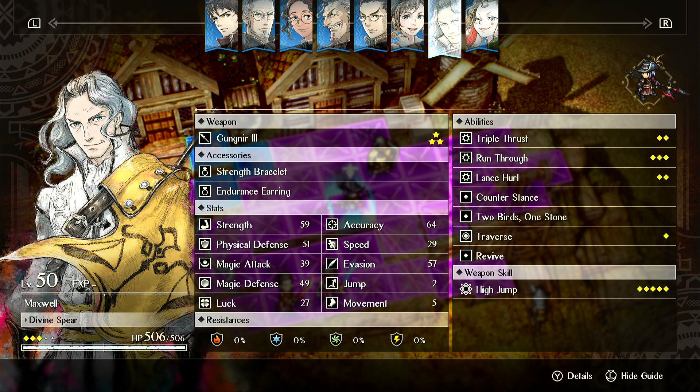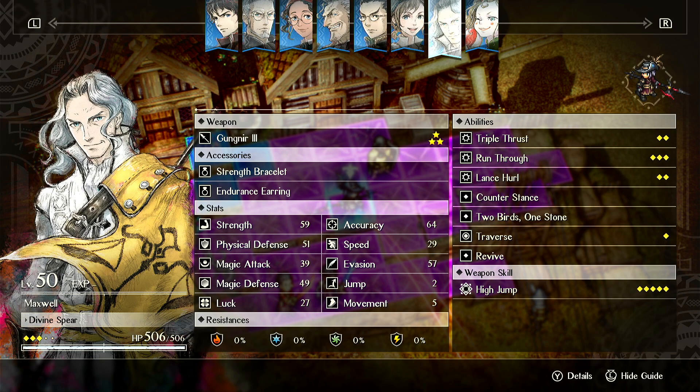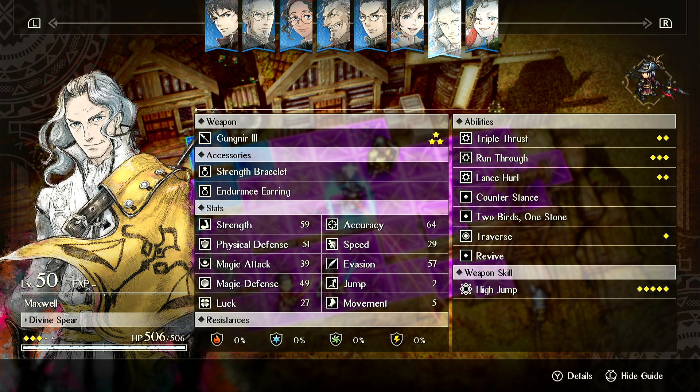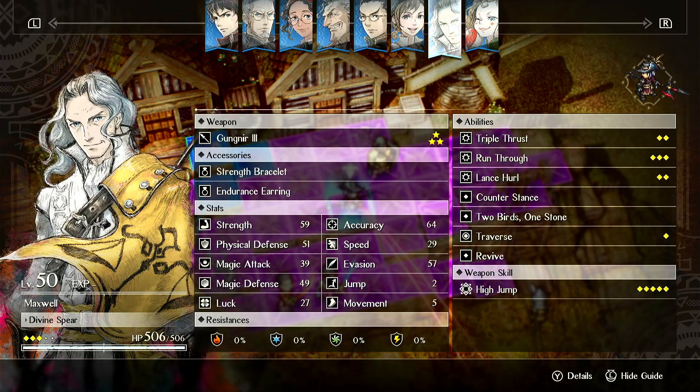And if you also put Geela Res on him, he gets 4 lives, which is ridiculous. And then if you put Endurance Earring, Res Earring, and Geela Res on him, he has 4 lives, and every time he gets at 50% health or lower, he has half damage. So he becomes incredibly durable. You can make ridiculously bad positional mistakes — he can have 10 enemies around him and probably survive 2 to 3 turns of everything hitting him with those combos.